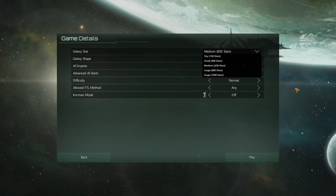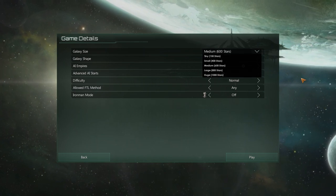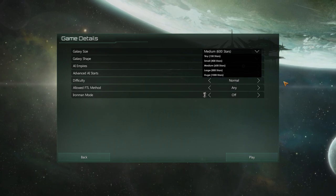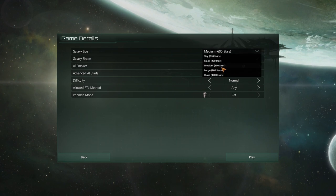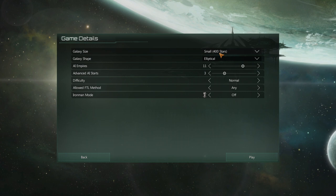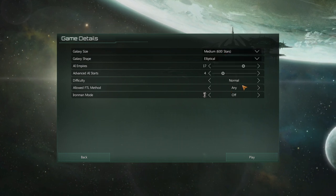There are five galaxy sizes ranging from 150 stars to 1000. A lot of people like to play on huge galaxies, but this can lead to performance problems — 1000 stars is a lot and will start to show later in the game. We'll play on medium. 400 stars is still a lot, but we can go with medium.